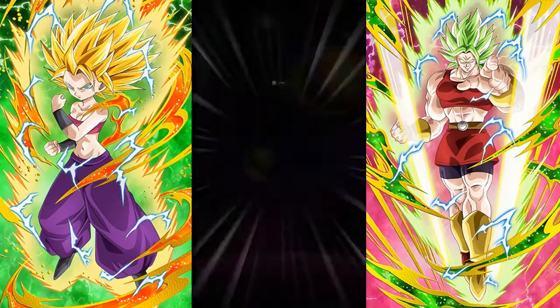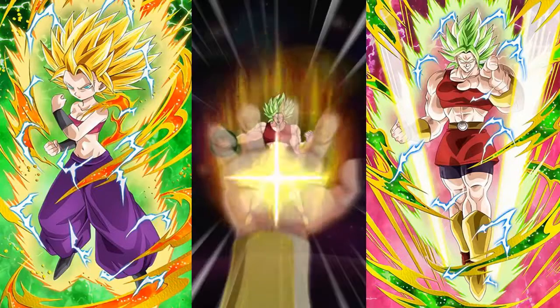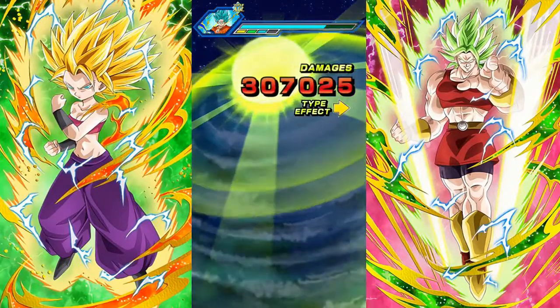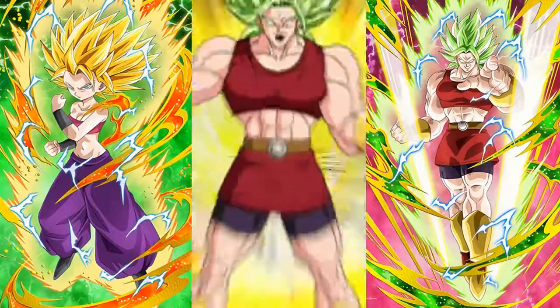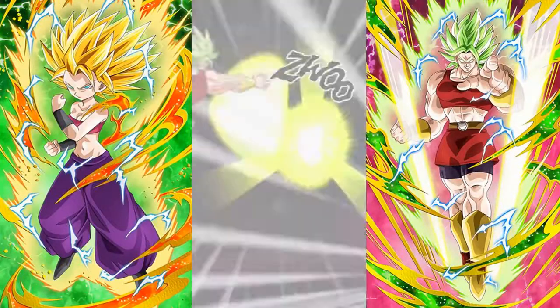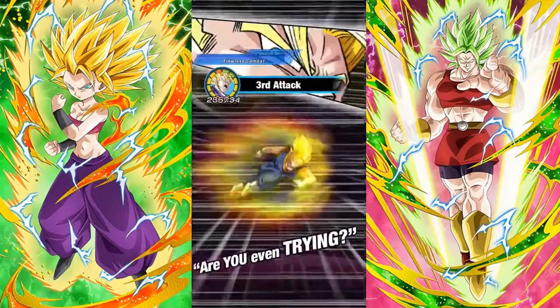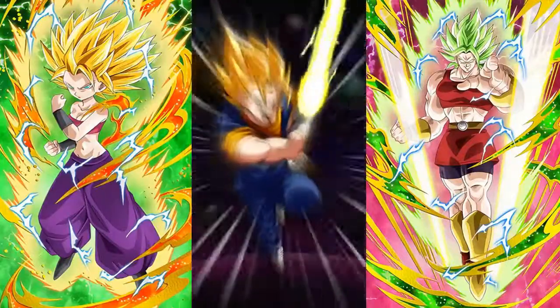We are going to get the dodge. We did not get the counter — that is the first time I've seen the dodge and not counter on a super attack with Caulifla. Usually it is both because it's usually her second ability that activates. We are going to get the additional attack as well. As you can see, she's actually already out-damaging Super Vegito and Super Saiyan Blue Vegito in terms of the multiplier.